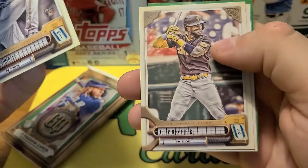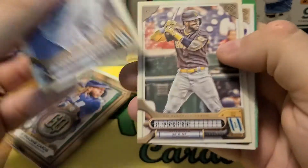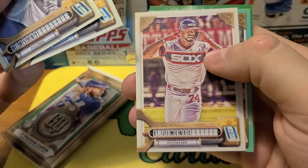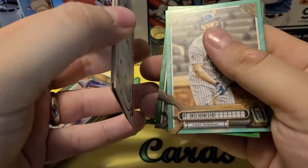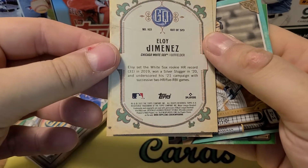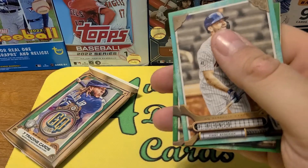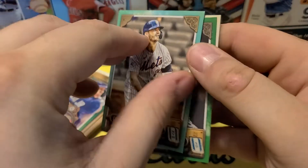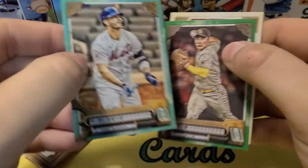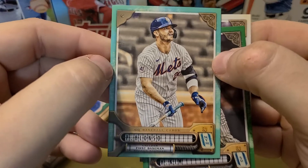Ricky there of Ashby, Pro4, Votto, Eloy Jimenez — one of my guys, that's cool. And we got something different there on the Pete Alonso — sort of a different color, like a sky blue or a teal or something. Hopefully it's numbered. It is — out of 199. Not a bad one to get there.